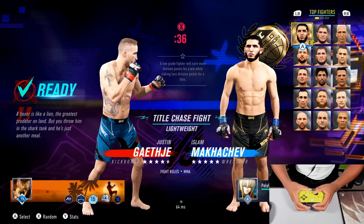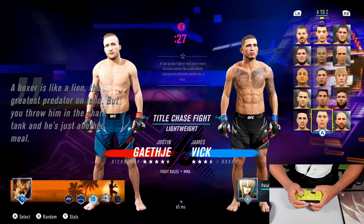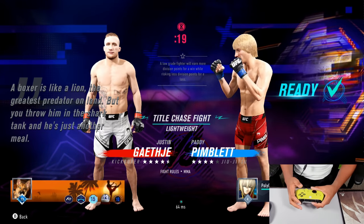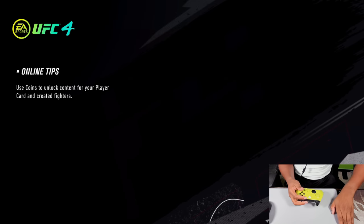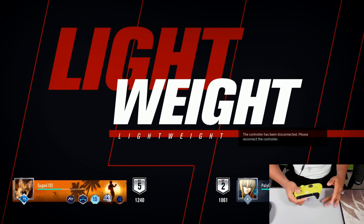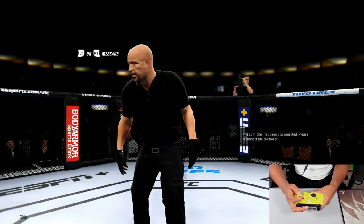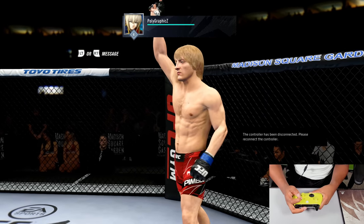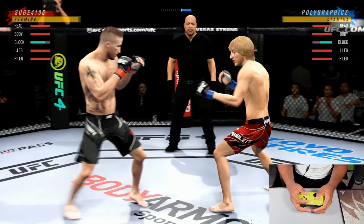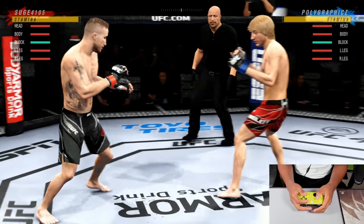Looks like my first opponent wants to use Justin Gaethje, so we'll go with Patty Pimblett — Patty gets a lot of hate, why not. As you can see, I've got one mouse pad here and a long gray one because I play mouse and keyboard on PC games, so I have to throw my arm around. But this is how I play — claw. I throw uppercuts by hitting two buttons with one finger: A with the thumb, X with the index, and the opposite for the other hand. Here we go.